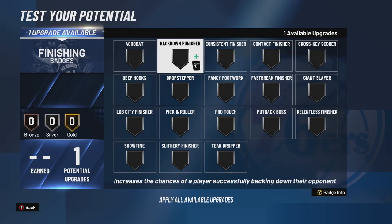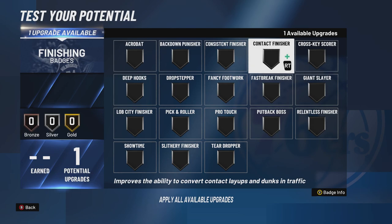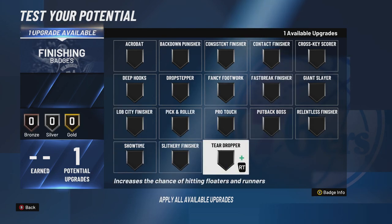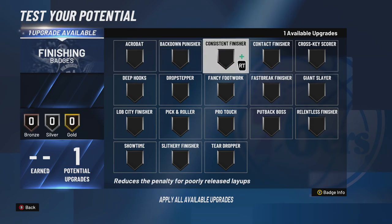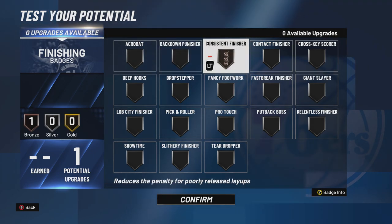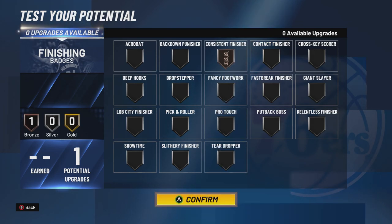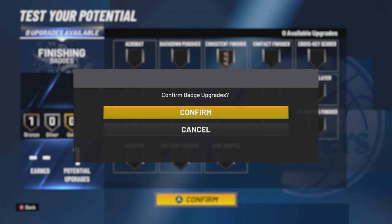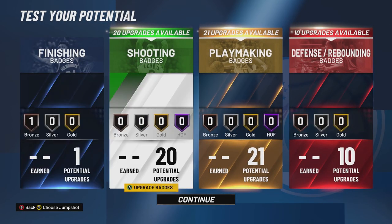So, one finishing badge — that sucks. We got the same exact badges as last year; there's no new badges for current gen. With this layup timing, it might be best to have Consistent Finisher as your one finishing badge. With the stick timing, it might actually be pretty tough. Consistent Finisher is a great finishing badge — 2K has you missing a lot of open layups. You can go Contact Finisher, Slithery, or Fancy Footwork if you want.